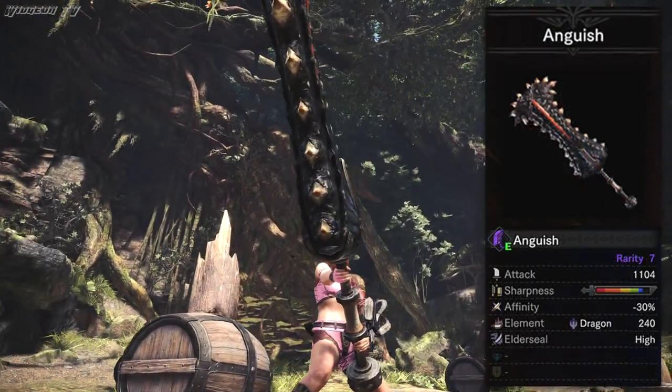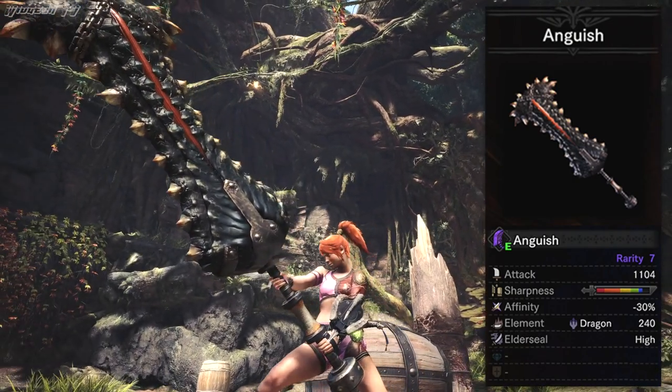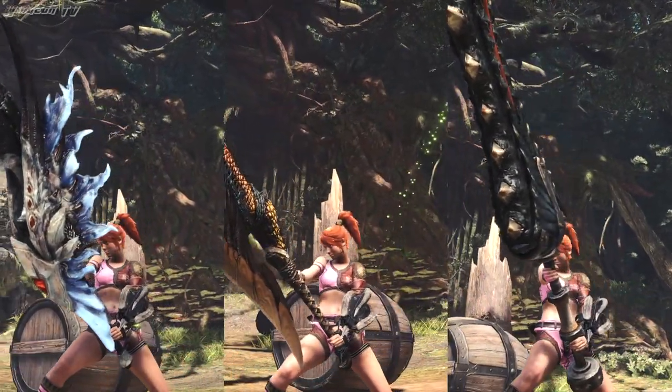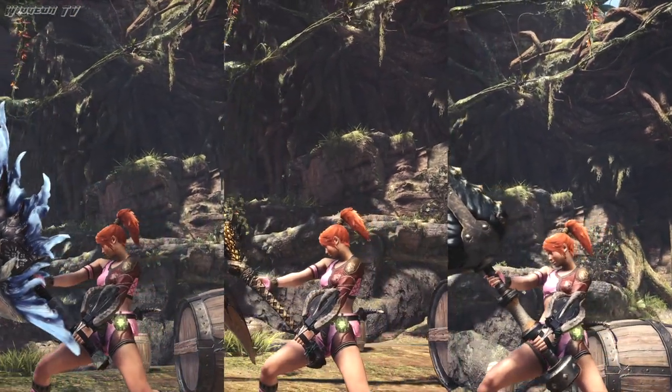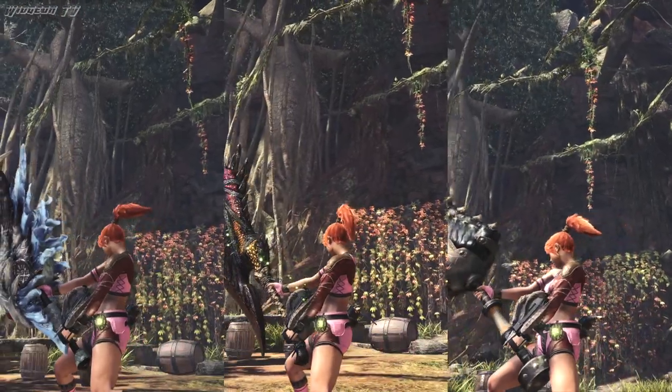And then lastly, we have the Anguish. I picked this one because of its extremely high base damage, and the fact that it has negative 30% Affinity. I picked these 3 weapons because I think they accurately represent the spectrum of weapons in Monster Hunter World - some with a low affinity and high attack, some with high affinity and low attack, and everything in between.